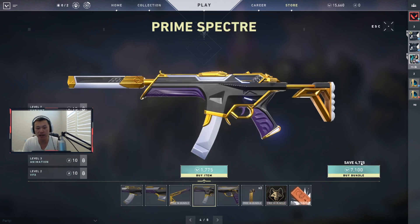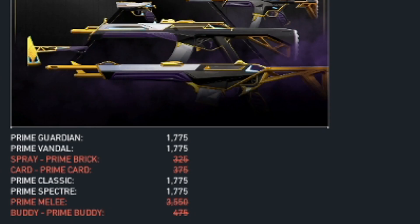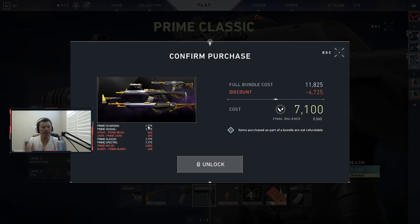If you buy the bundle right now you save 4725 VP. Similar to the Reaver collection, if you did buy any of these guns individually, it's subtracted off the bundle price. Buying the whole bundle essentially gives you the melee weapon for free — it subtracts off the 3550 for the melee. You also get the spray, the card, and the Prime buddy.